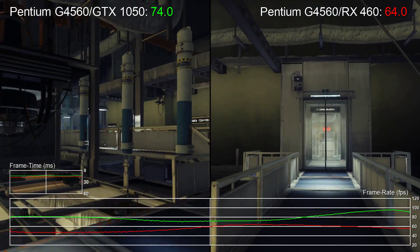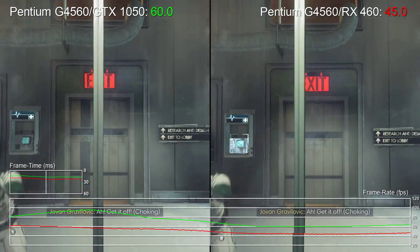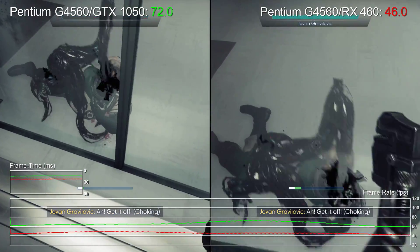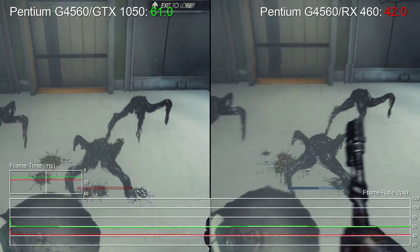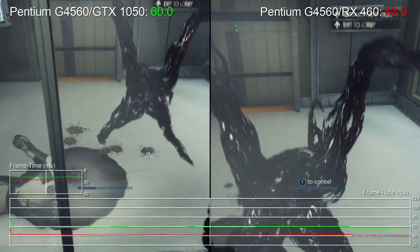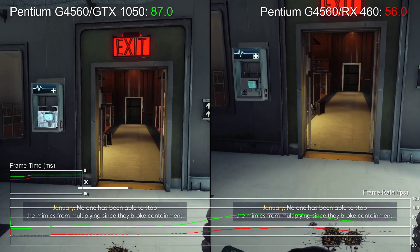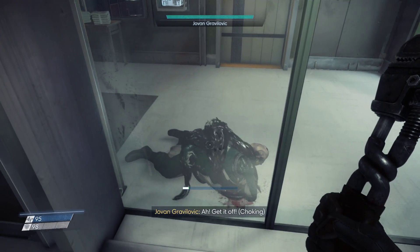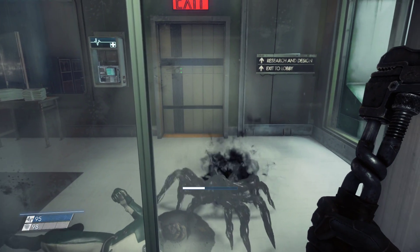On the other hand, the RX 460 results are disappointing. The card doesn't have the headroom to hit 60fps and typically delivers between 40 to 50fps — not really good enough. For a budget PC, we recommend the NVIDIA card. Overall, if you want to run Prey at 60fps you don't need top-spec hardware. The GTX 1060 and RX 580 do a great job, even at 1440p with some small settings adjustments, and getting 1080p 60fps on a budget Pentium and GTX 1050 is great.